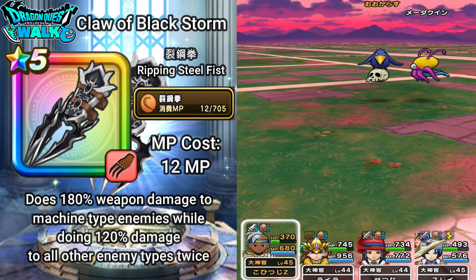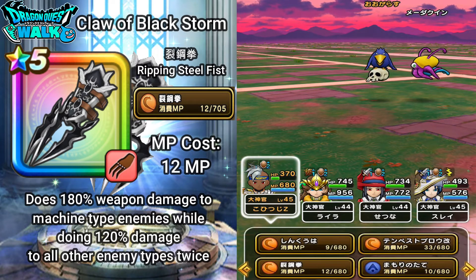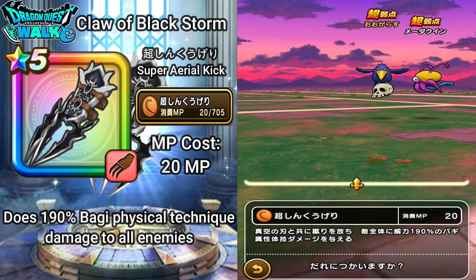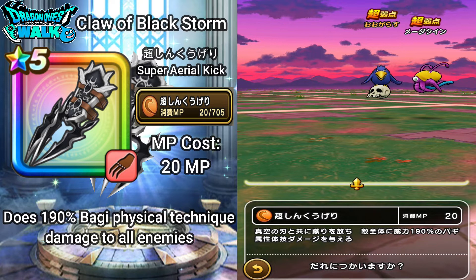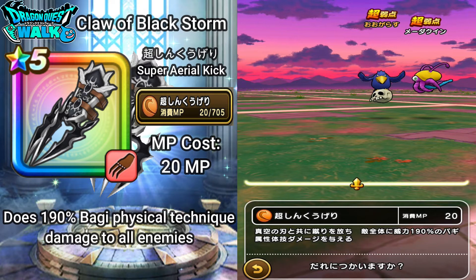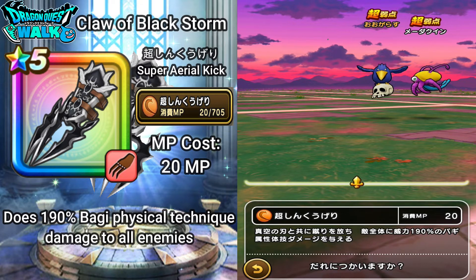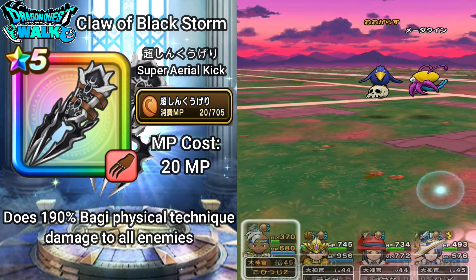The next ability is Cho Shinkugeri, or Super Aerial Kick. This costs 20 MP and does 120% Bagi physical technique damage to all enemies.